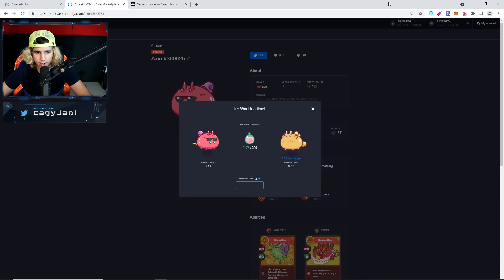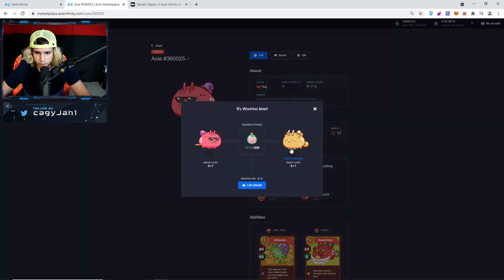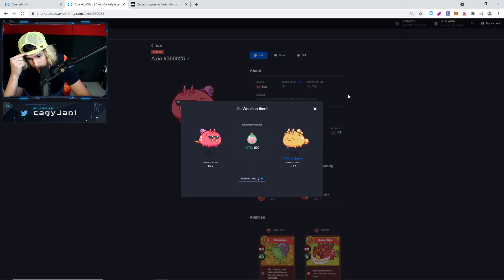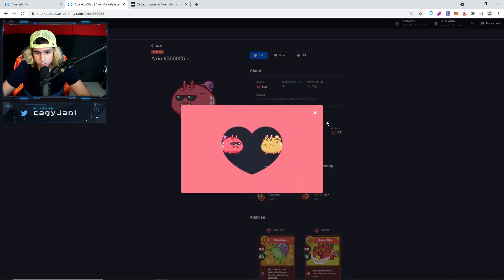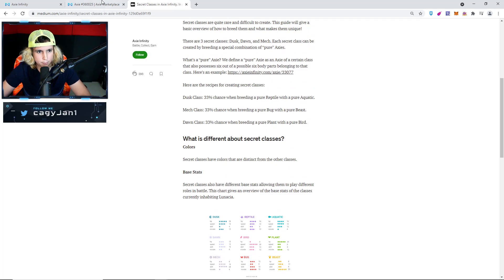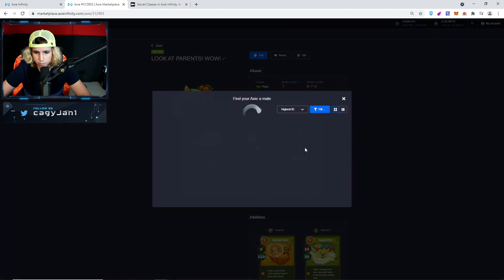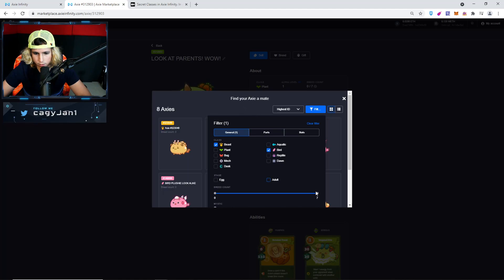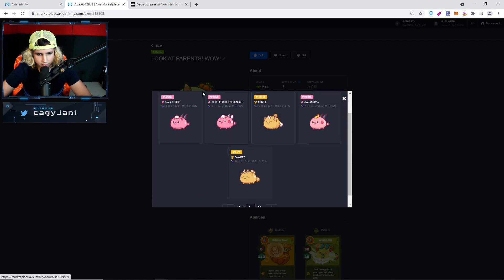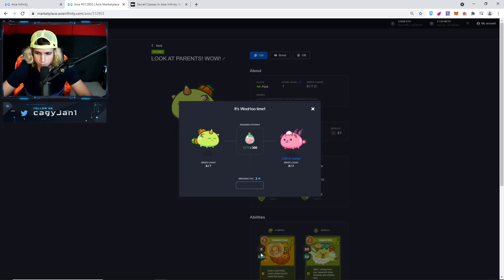We've got a 33% chance. I wish I could breed more. I don't have enough SLP to do more, but at least one has to come out. Now for the Dawn — 33% chance with a pure Plant and pure Bird. Let's grab this Plant and then breed. Now let's find the Bird — make sure we get the pure one. This one's less valuable in my opinion so here we go.